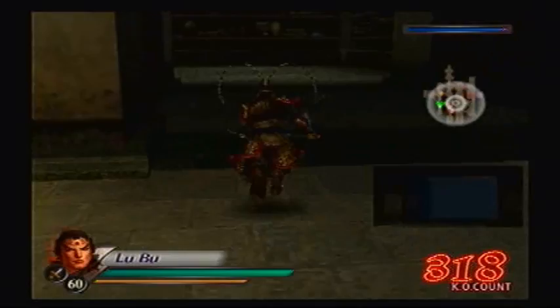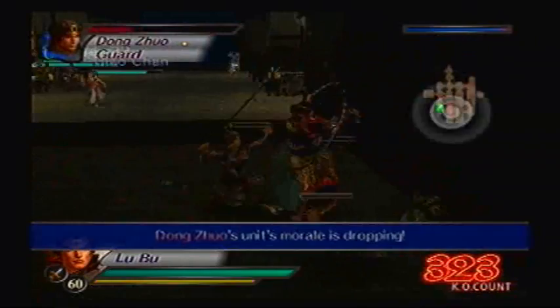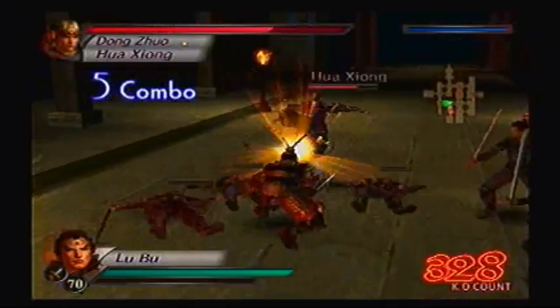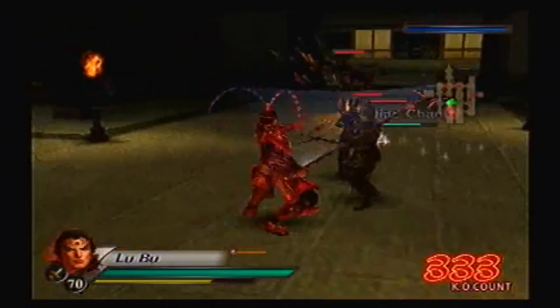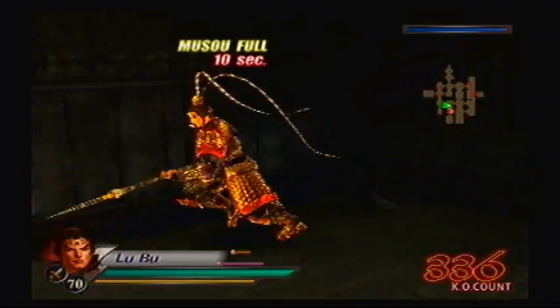Oh, there's Bojong. Do I want to deal with him yet? Not yet — let me grab the new Soul Wine so I can recover a little bit. Where'd he go? Oh, there he is. Your wit? Not so much! Oh look at that — I managed to get over 300 KOs! I still have a little bit of Musou left for Dong Zhuo, but first — Musou full for 10 seconds!